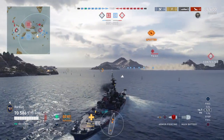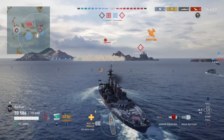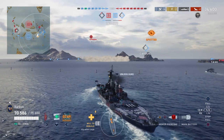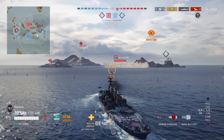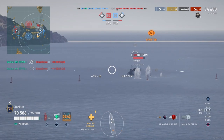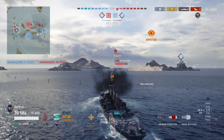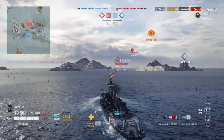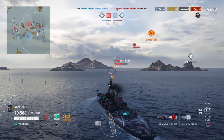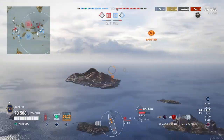Always nice to start off with a devastating strike like that. Now we've got a bunch of ships pushing into this Delta cap versus a Benson and an Atlanta. One of those ships on our team is the Indianapolis, who has radar — so he uses it to spot the Benson, who immediately starts running for the hills, but he's going to remain visible for quite a while. The American radar lasts for an eternity in destroyer terms.